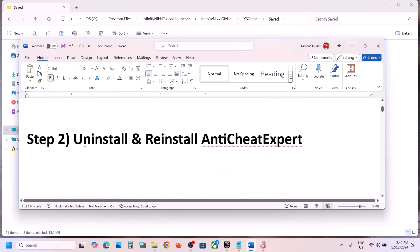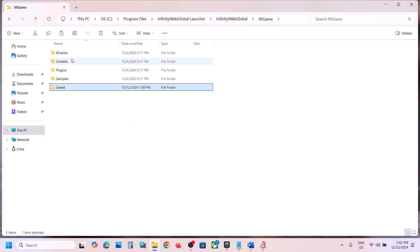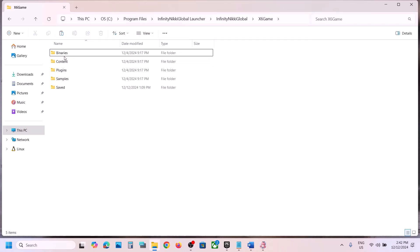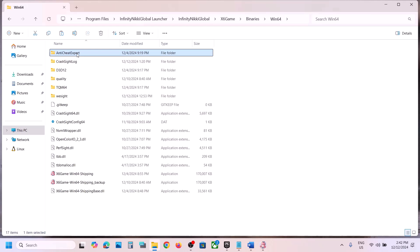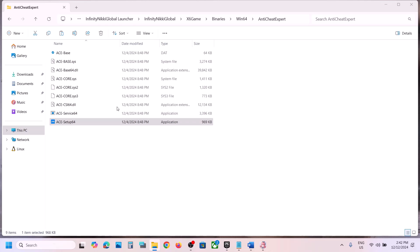The next step is to uninstall and reinstall Anti-Cheat Expert. Go back and open the Binaries folder from the game location, then open Binaries > Win64, and then open the Anti-Cheat Expert folder. Here you can see Setup64 — right-click and then click Run as Administrator.